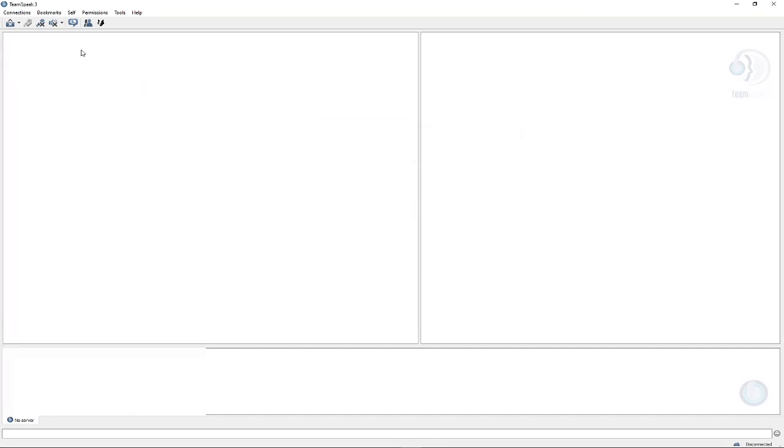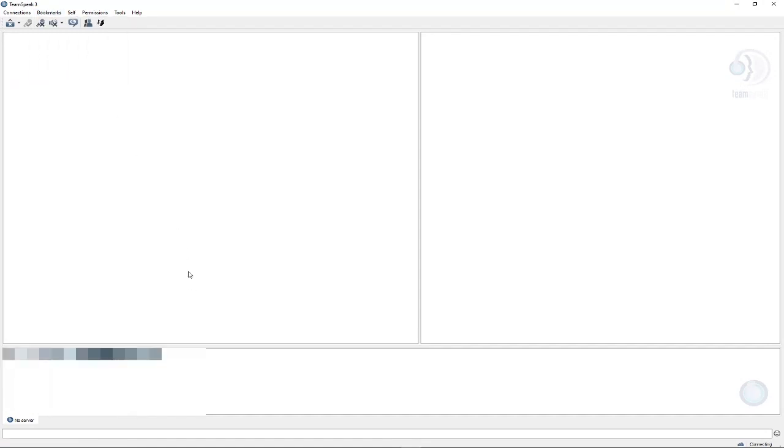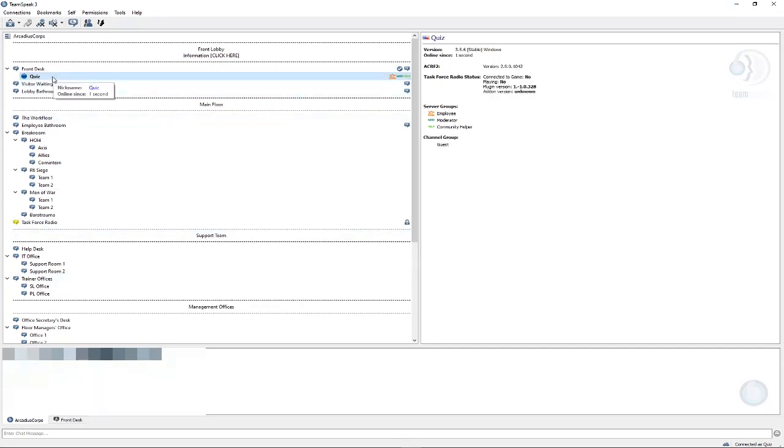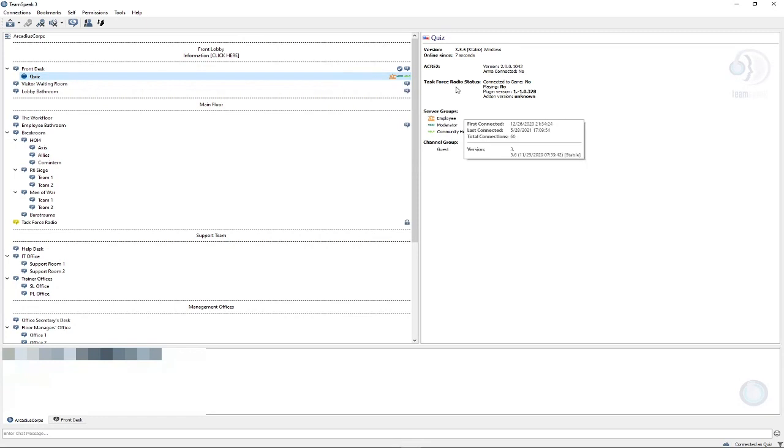Click OK and connect to the ArcadiaScore server. When you load in, you'll be in the front desk — by default you won't have the little symbols and you probably won't be able to move. Click your name and check the Task Force Radio status. 'Connected to game' will say No, 'Playing' will say No. The plugin version should match the version you just installed. Add-on version will always say unknown.